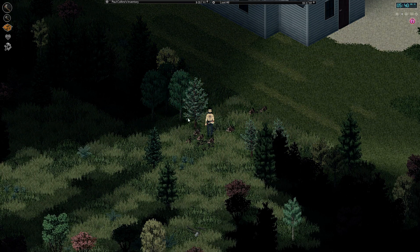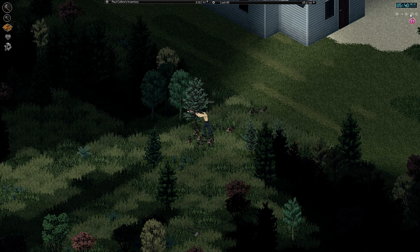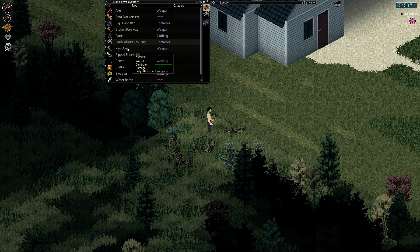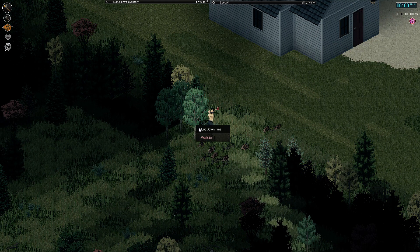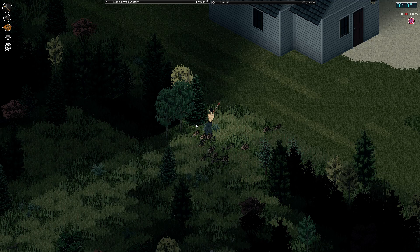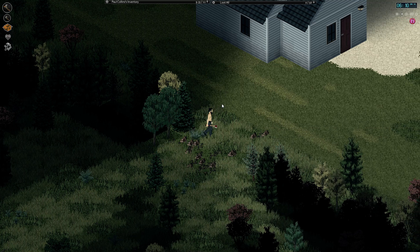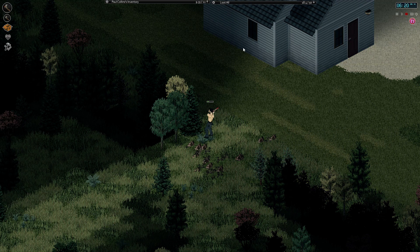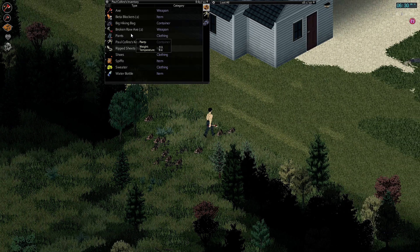So I'm just going to chop a few trees down here. And there goes the first one. Broken raw axe, so we'll equip this in both hands. We've got as much as we can with these two axes. We can always forage for more chip stones as well, because now we're chopping down trees we've got access to the branches. And they've both broken.